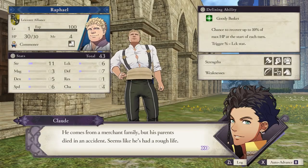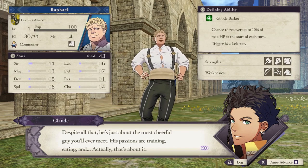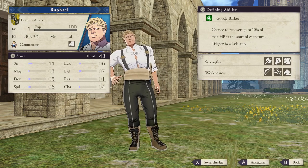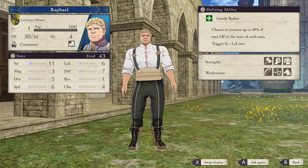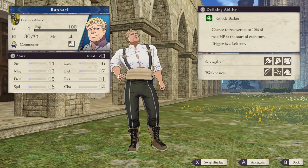Raphael - I do like this guy. He's just a big dumb muscle head. All he does is eat and lift weights, he's just like a big dumb guy. He's really fun and friendly. He's also a commoner. The Leicester Alliance, because it's more like a mixed-currency kind of faction, there's a lot more commoners than the nobles - maybe about half and half, whereas there's only one or two commoners per other faction.